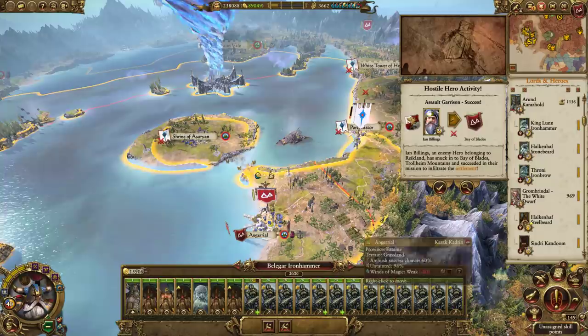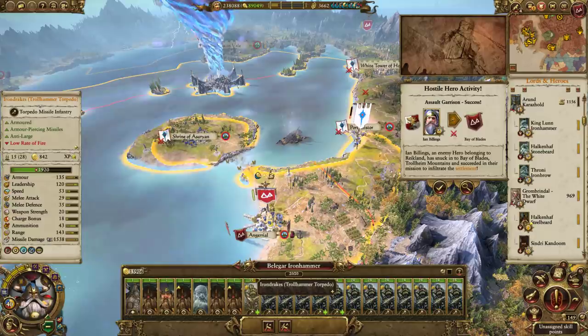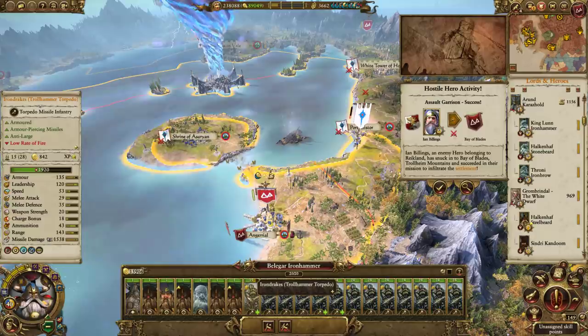I would have to say that's probably the strongest Dwarf Doomstack you can make. I don't know if switching out another Iron Drake for another Master Engineer would make it better, but that was very impressive. Anyway, that's the end of this one guys. Hope you enjoyed it, hope you learnt something, and we'll see you next time.